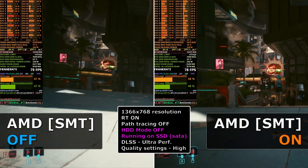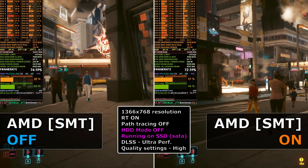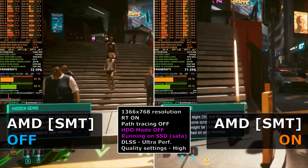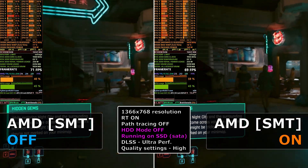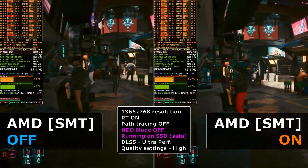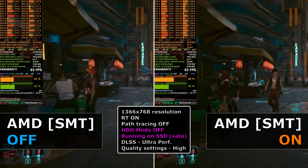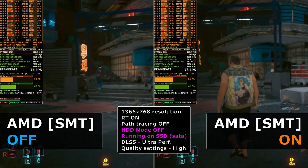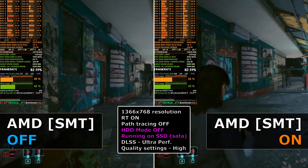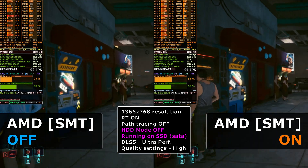To my surprise, SMT ON actually performed a little bit worse than SMT OFF. I believe the developers have already said that, but I expected SMT ON to perform a little bit better in the most CPU demanding areas. As I said, there is also the SMT AUTO option, which for my CPU — the 5950X — is OFF.